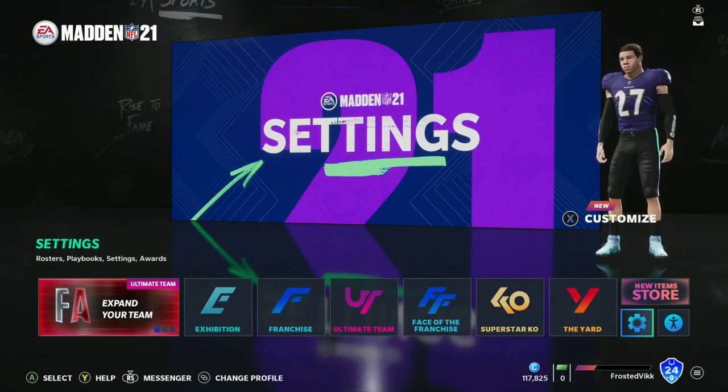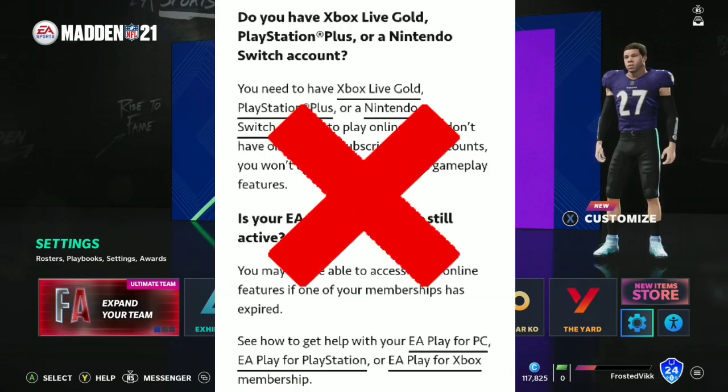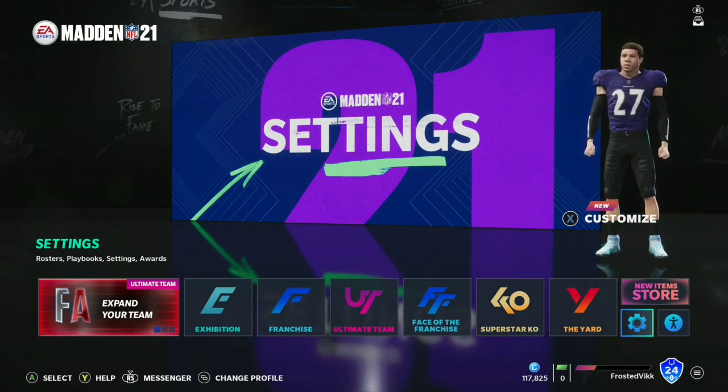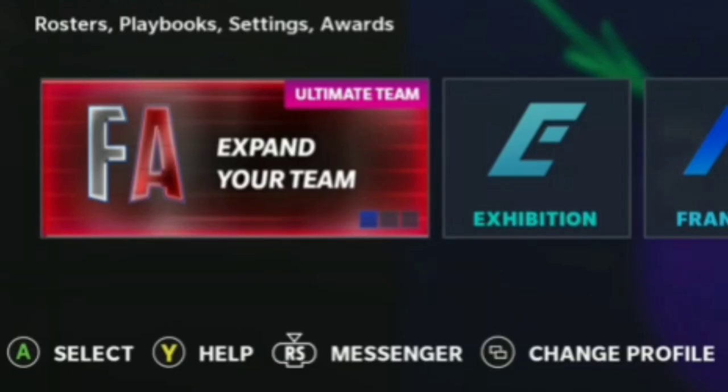There are a bunch of factors listed there, such as making sure you're signed into Xbox Live — but actually, you don't need Xbox Live. I've done it without Xbox Live multiple times, so they're completely lying about that. I've gotten into community files without Xbox Live. For everyone in general, you just need to be signed into EA and signed into the internet.